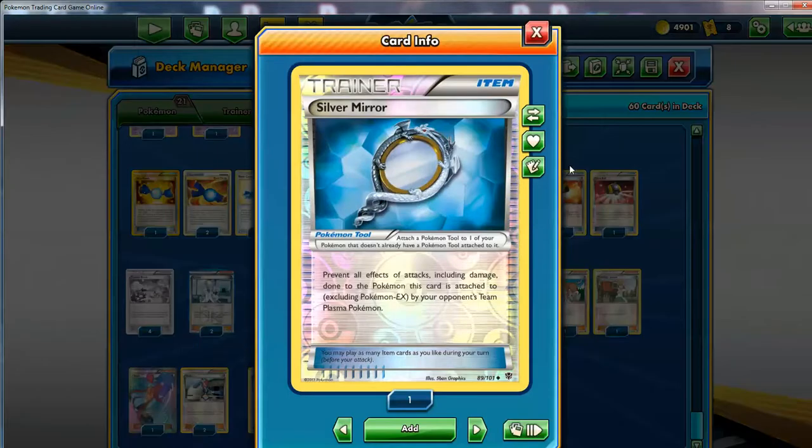Then we have one Silver Mirror. Many of you might not know about this card - this is strictly a Team Plasma anti-card. The Pokemon that has this tool on it will prevent all effects of attacks, including damage, from Team Plasma Pokemon. Team Plasma Pokemon were really popular and really powerful during the Black and White era, so this is a counter to them. It's not completely necessary - you could probably take it out for another consistency card like another Level Ball. But he chooses to run it. There was a point in time where Team Plasma Pokemon were everywhere, and if you had this on one of your Pokemon, they normally didn't have any outs - so it was very powerful.